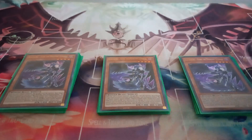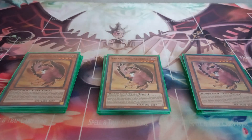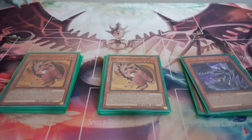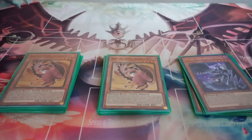Next I play three copies of Blackwing Shamal the Sandstorm. Shamal has the effect that you can activate it from hand, discarding it, to then place a Black Feather Whirlwind from your deck face up in your spell and trap zone. It also has another effect: if a Blackwing synchro monster or Blackwing dragon is special summoned while this card is in your graveyard, you can banish it, target a Blackwing in your grave, add it to your hand, and take 700 damage. You can only use each effect of Shamal once per turn.